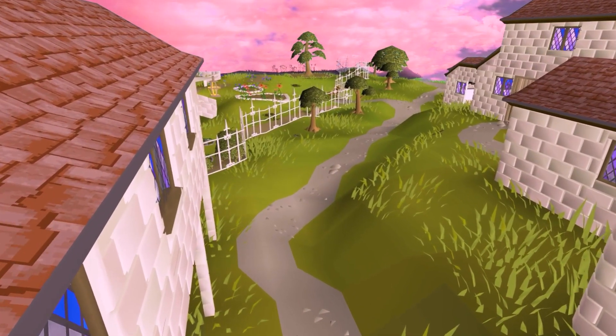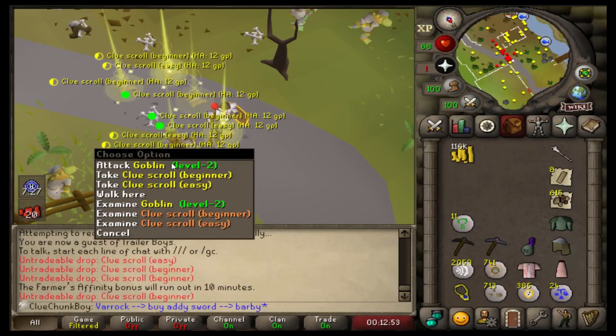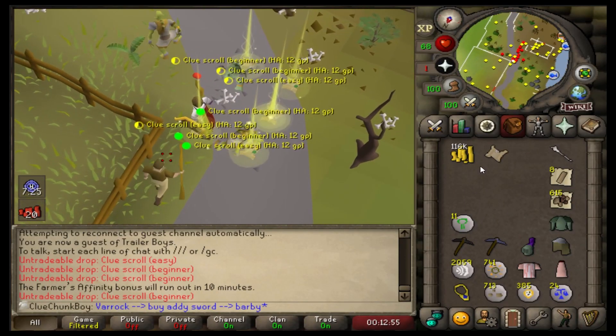This time, we're venturing a little bit deeper into our endgame goal and completing easy clue stash units. While doing that, we also end up juggling the most clues we've ever juggled.